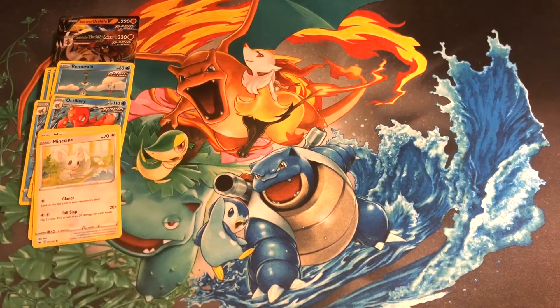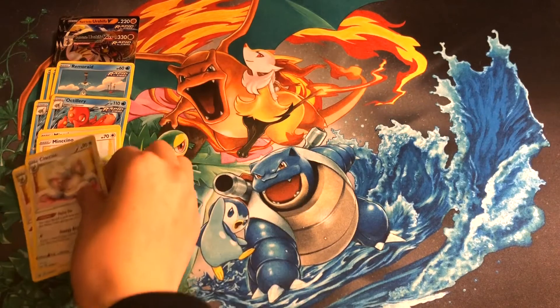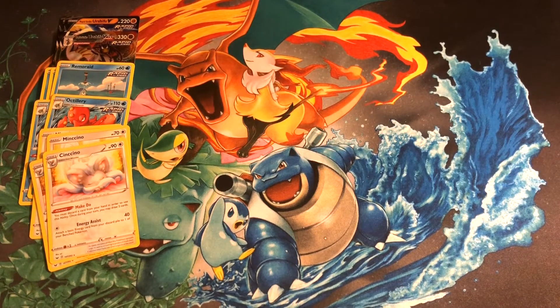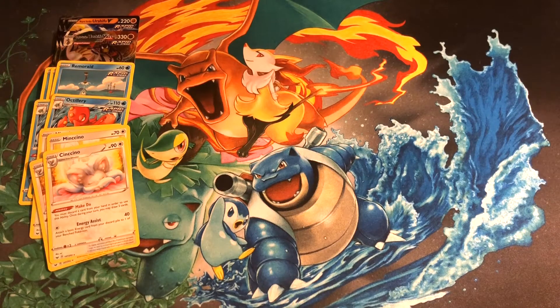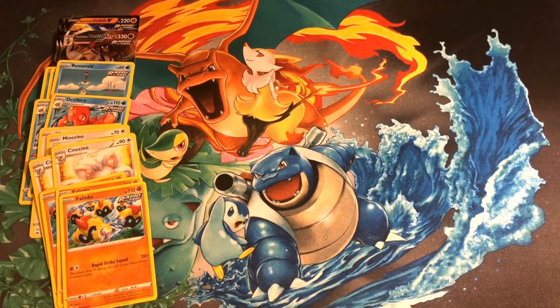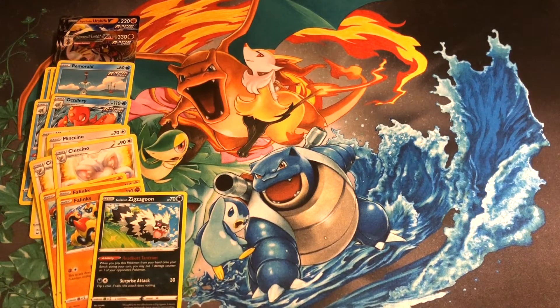We have two copies of Minchino here to evolve into Cinccino — just another great engine for this deck. Cinccino has Make Do, which lets you discard a card from your hand and draw two cards once per turn — always great to dig deeper into the deck. For our other Pokémon, we have three copies of Fulinks, which has the attack Rapid Strike Squad — 20 damage for each Rapid Strike Pokémon in play for one Fighting and one Colorless Energy. We can pay for that easily with one Rapid Strike Energy, making it an incredible alternate attacker. We also have one copy of Galarian Zigzagoon, which can drop down for extra damage with its ability Headbutt Tantrum. We run Scoop Up Net so we can scoop it back up and replay it for more ability activations.